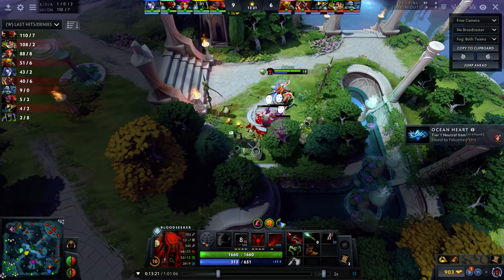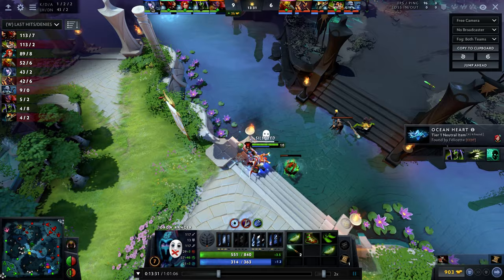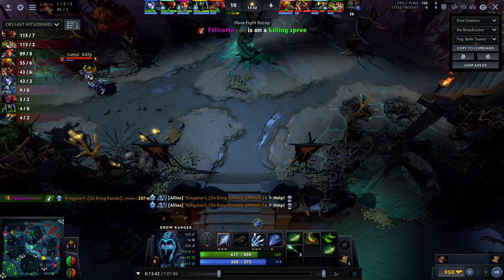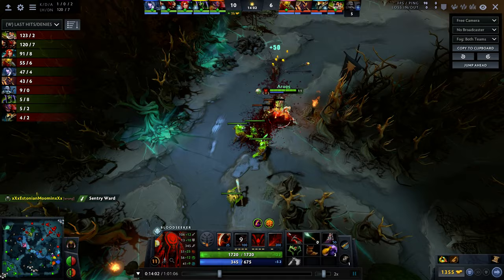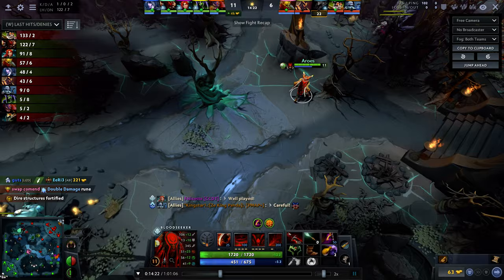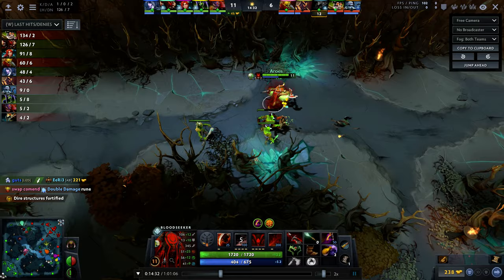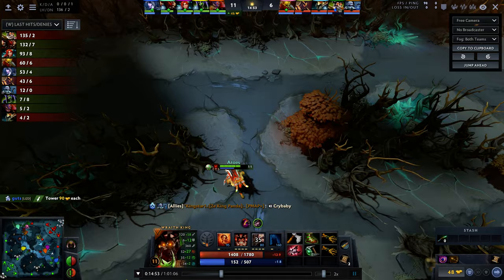You have Rupture up — your team should make a play because you guys are pretty strong. Your Drow has had a rough game and you want to be shoving waves as deep as possible. It's better if Drow TPs top and you go bottom. Basically Drow is playing position 1 and you're playing position 3, which — because you're not itemizing like a position 1 — is going to hurt you. If you're going to play greedy position 1, you need to get greedy position 1 items.